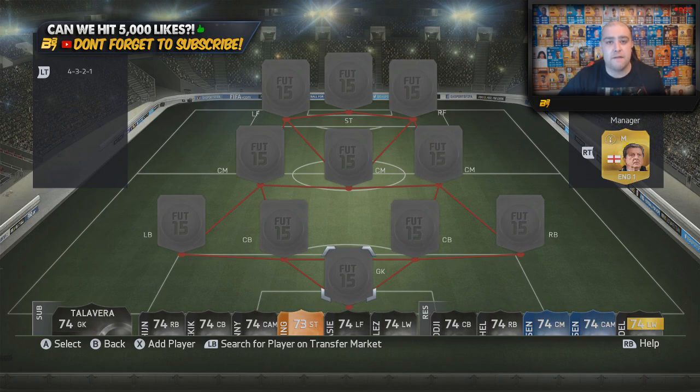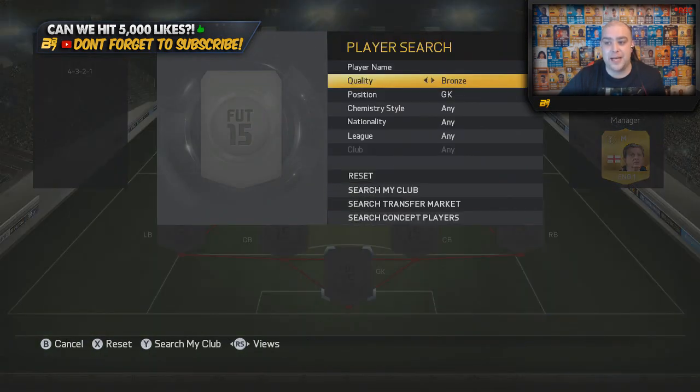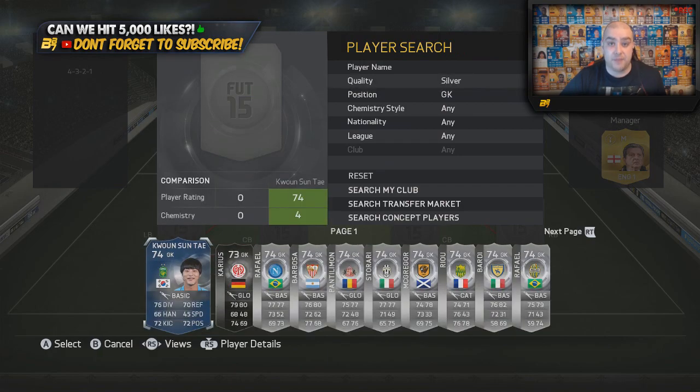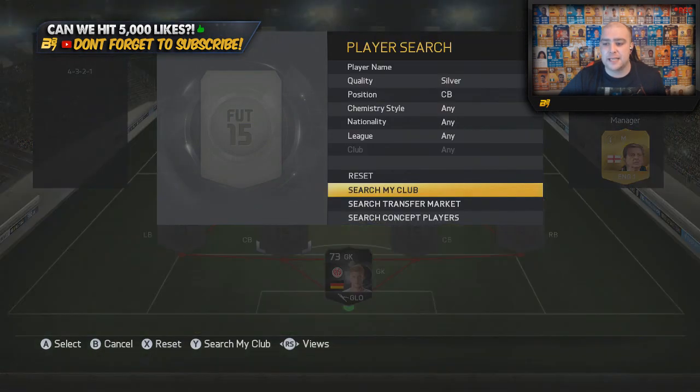The link to Castro's charity stream is there if you guys are up early in the morning and want to check that out. If you can try and hit over 5000 likes that would be awesome - subscribe if you are not. Let's get on and build this team. As always with the Tournament Champions Squad Builder, we are going to be doing the 50k pack we got for free later on today. There are three videos today: this one, the best possible, and also a pack opening later.